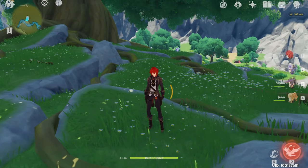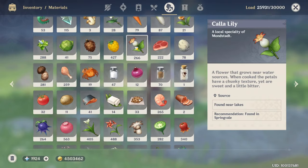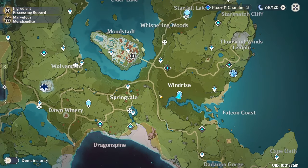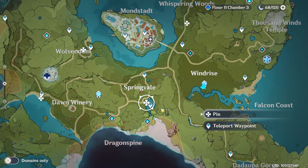Hello guys and welcome back to my channel! In this video I will show you where to find the Calla Lily, that plant that is used to ascend Keia and for cooking. It's really easy to collect and you can find tons of them around that teleport waypoint.